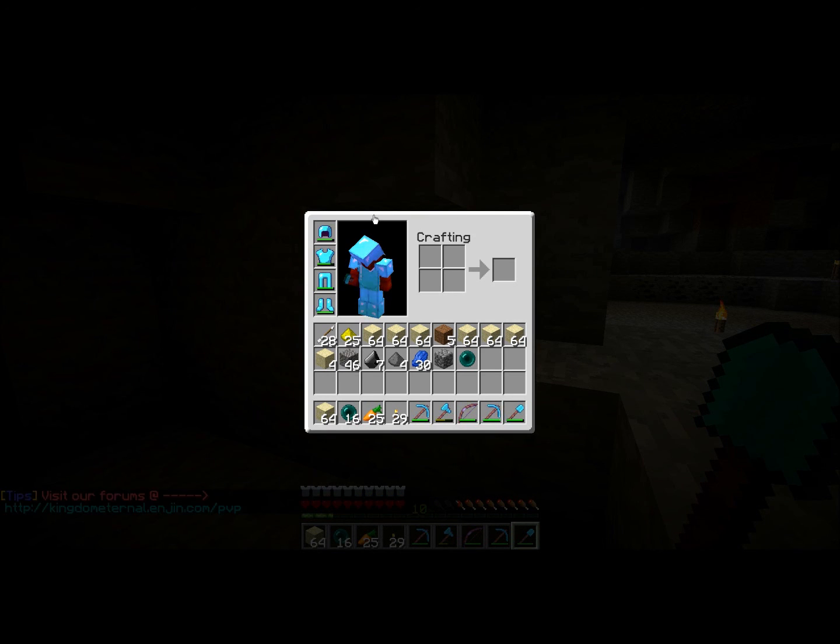If you destroy a grass block, there's a 5% chance to get glowstone. The same thing goes for mycelium, dirt, and sand — all at level 25. At level 75, gravel gives a 10% chance for gunpowder. At level 150, a clay block gives a 1% chance for a slimeball, so it's very unlikely. At level 175, gravel gives a 10% chance to get a bone.